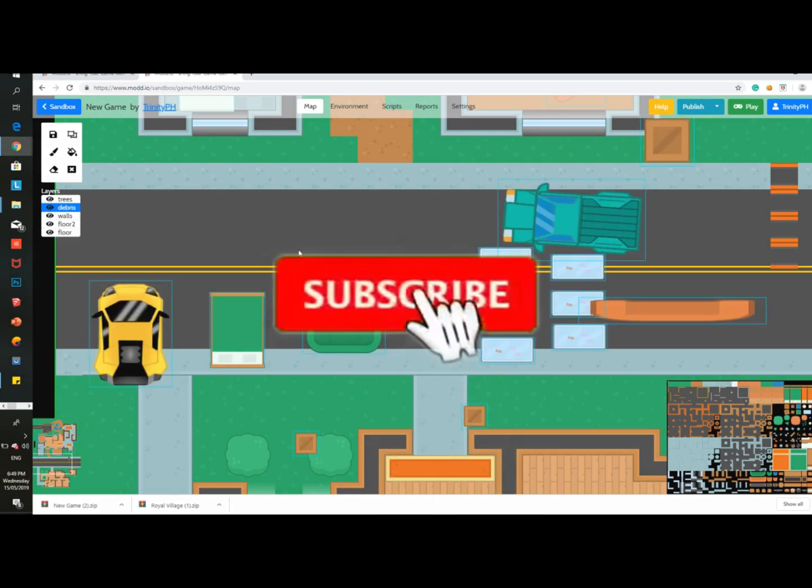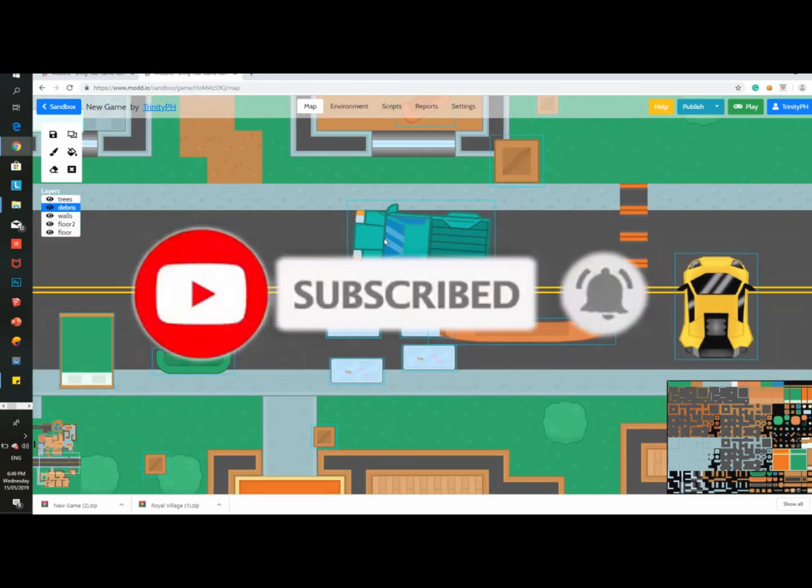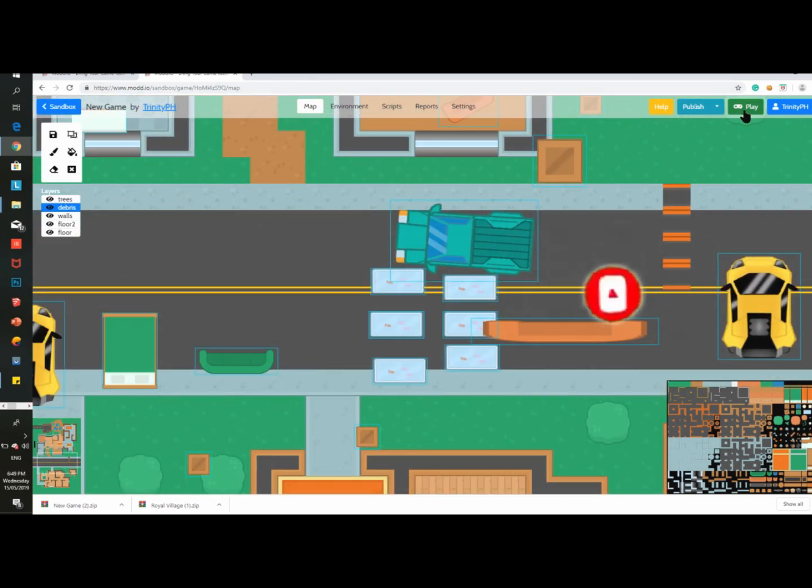There we go — debris! You added the new debris and you can now see your edited map.